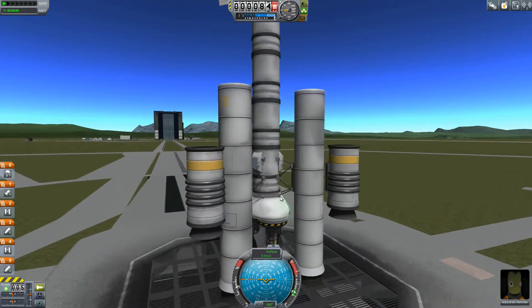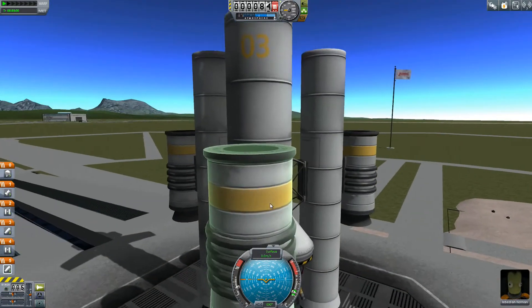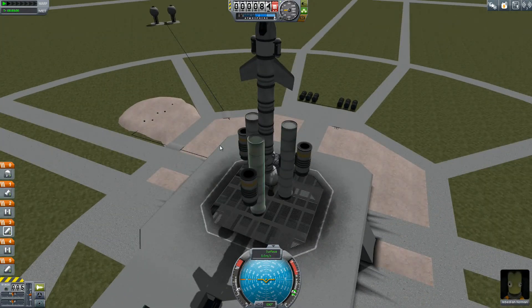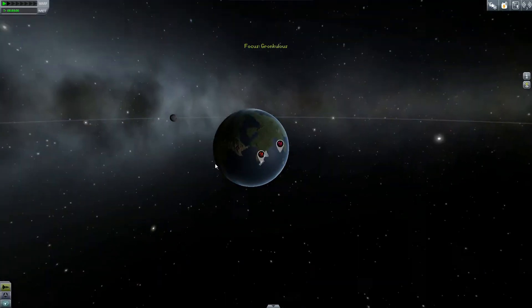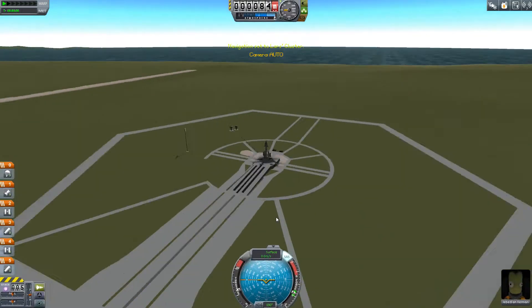It's not collapsing under its own weight — that's a good sign. We do have all three parachutes now, so that's great. Locking SAS now, not failing to do so so we go off course immediately. And making another attempt at Lars's cluster.